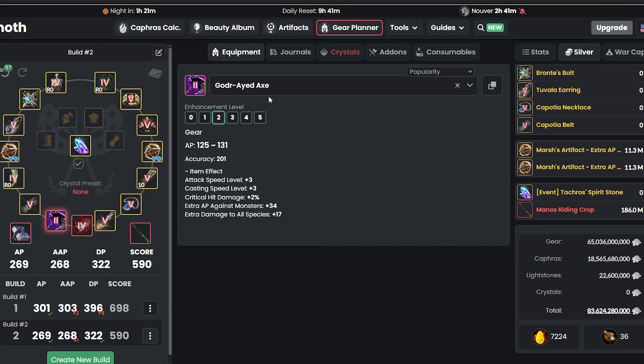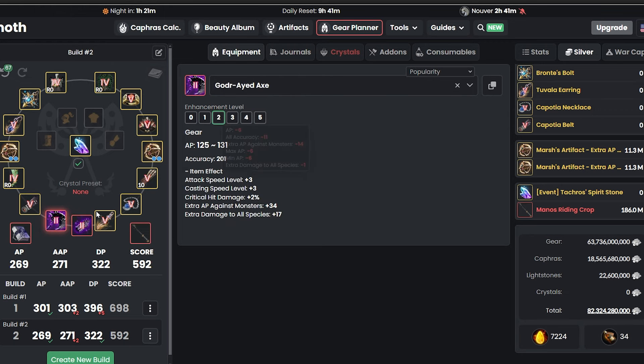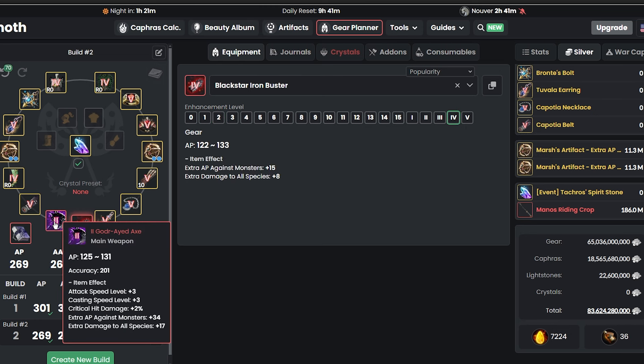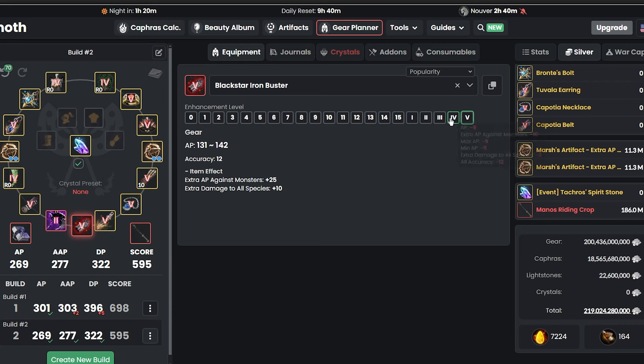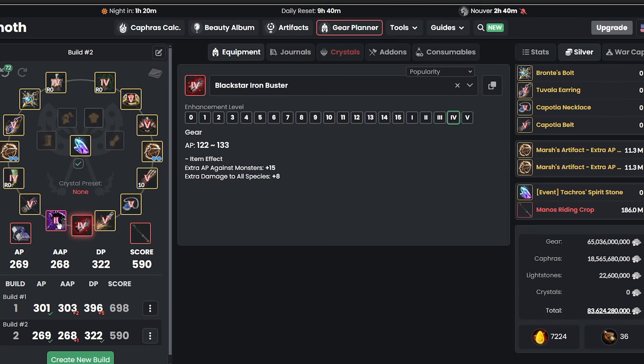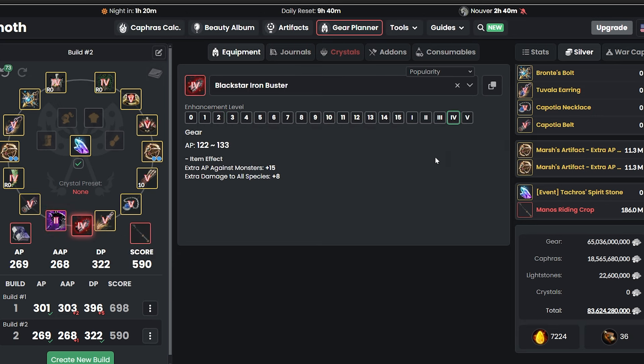Keep in mind, if you're maining Succession Berserker or any Succession character, you can change the Tet Black Star into Godair and get it up to Duo if you want to enhance it yourself. If you're Awakening, change back to Black Star Tet for the main and make your Awakening weapon a Godair up to Duo as well, just to get a little more AP. The reason we leave one Tet Black Star is that if you get a J Hammer from events, you can easily go for PEN attempts. That way you have one Tet Black Star and one Godair, and if you have Crown Stones, that's a good place to use them.